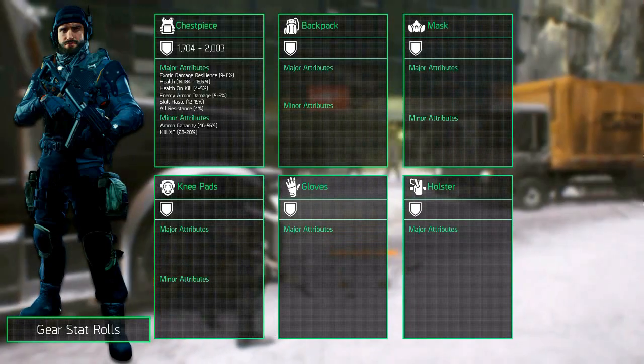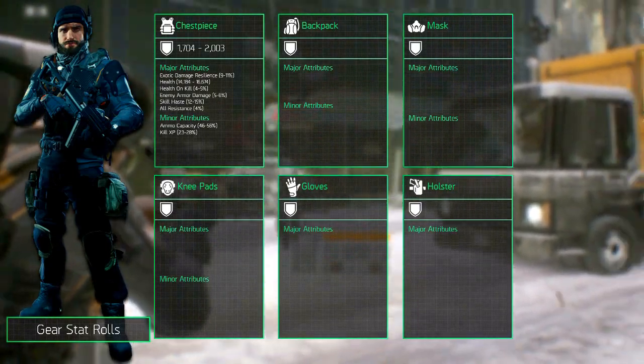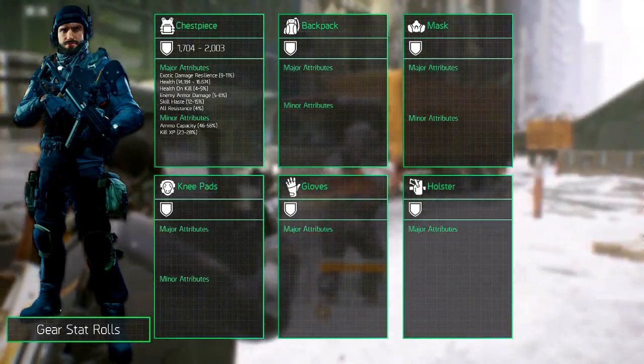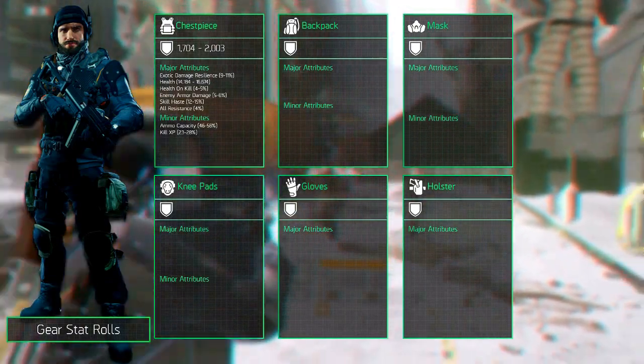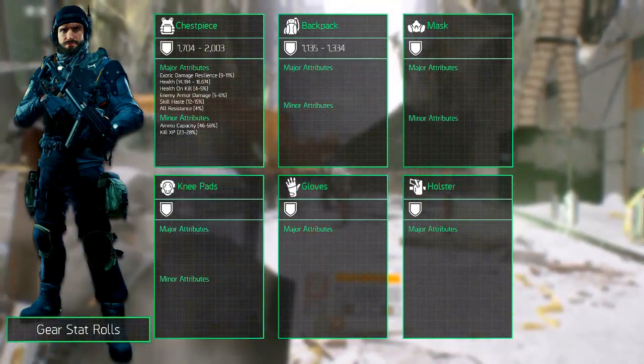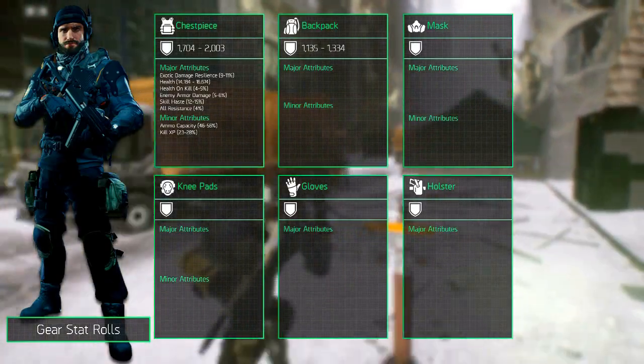The backpack is, besides the chest piece, maybe the most important gear piece — not only because of its talents but also because of its armor, major and minor attribute rolls. The armor on the backpack rolls between 1135 and 1334.